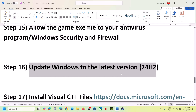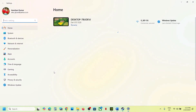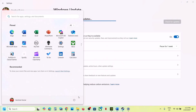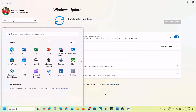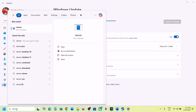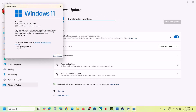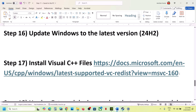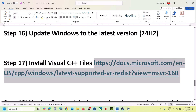The next step is to update Windows to the latest version. Open Windows Settings, go to Windows Update, and click Check for Updates. Once all updates are installed, restart your computer, and after the restart launch the game. Make sure you update to Windows 11 version 24H2.